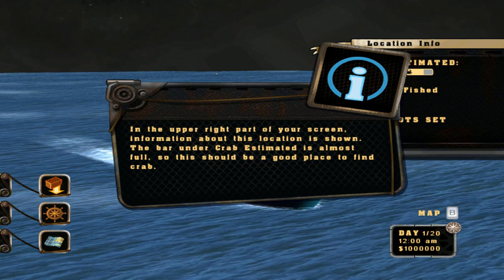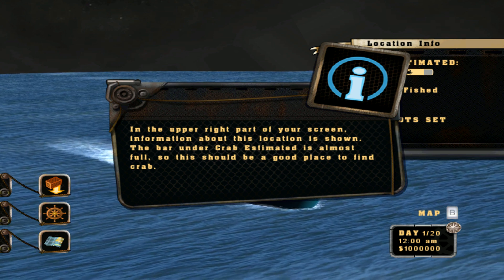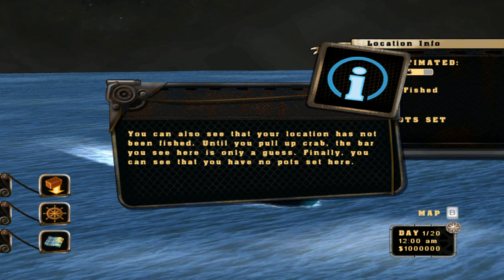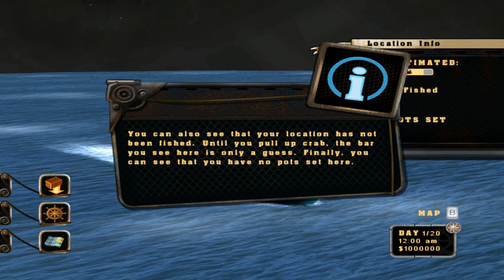In the upper right part of your screen, information about this location is shown. The bar under Crab Estimated is almost full, so this should be a good place to find crab. You can also see that your location has not been fished. Until you pull up crab, the bar you see here is only a guess. Finally, you can see that you have no pots set here.